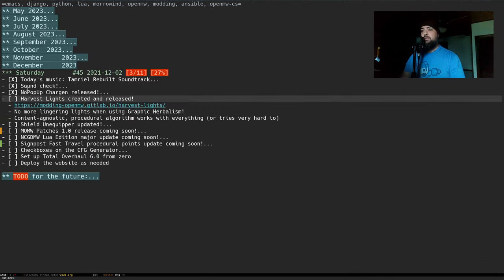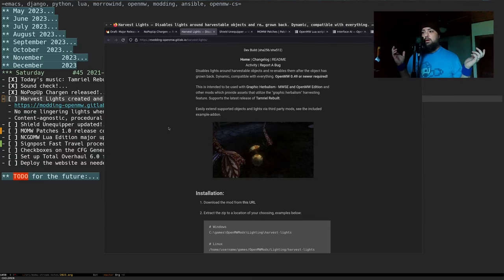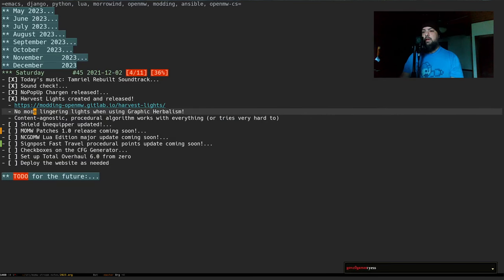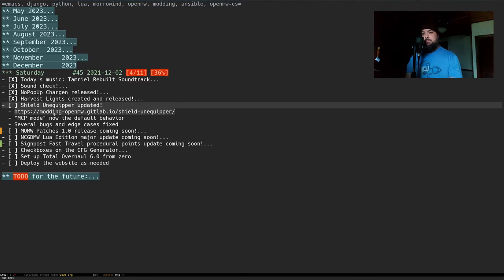Harvest Lights was created and released over the holiday. It's a Lua mod for OpenMW 0.49 and newer. It basically looks at lights around harvestables and when you harvest them with Graphic Herbalism, it zaps the lights, and when they grow back the lights come back too. No more lingering lights. It's content-agnostic — a procedural algorithm that should work with everything, though there is some vanilla Morrowind content that's a little problematic.